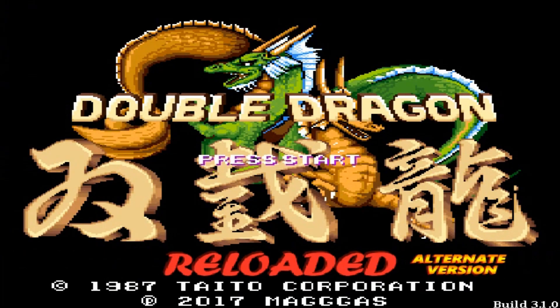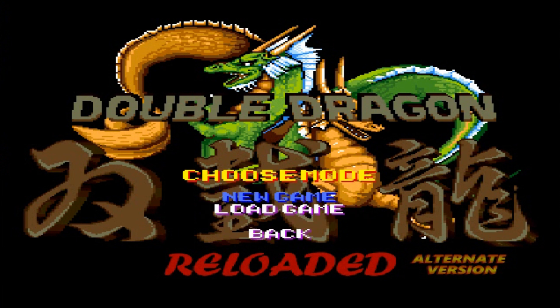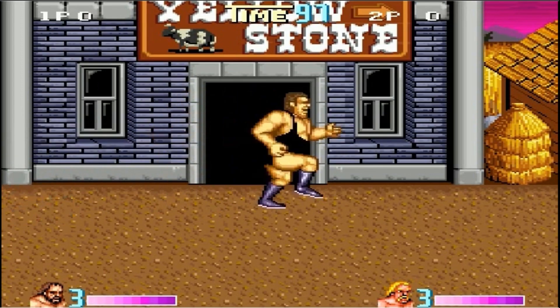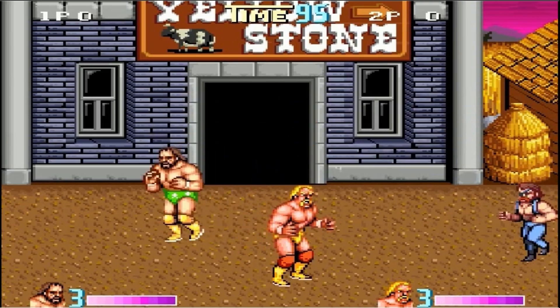Right from the get-go you have a few different modes. You have Arcade and Arranged. I'm not too sure what the difference between Arcade and Arranged mode is, but you also have this third scenario called Where the Giant Sleeps. Basically you pick your character and then you try to find Andre the Giant — he's kicked over your motorcycle and just ran away.